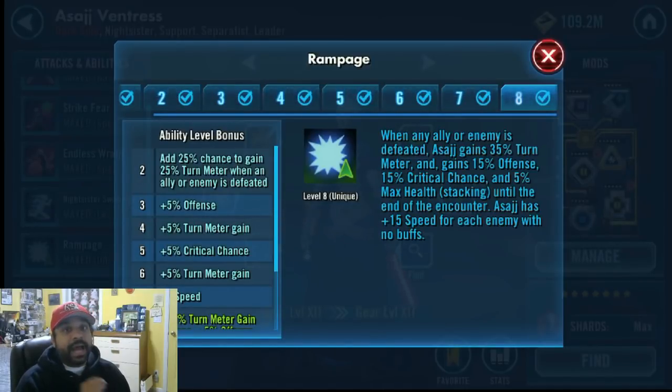Overall, your damage is actually going to be higher if you do an offense set with a Crit Damage triangle. When you use her on a Nightsister team, a Crit Damage set ends up being better because she ramps up a lot quicker because of Nightsister Zombie and keeps getting that critical chance. One thing you might want to change: mod her for more offense with the offense set, offense secondaries, and a Crit Damage triangle.